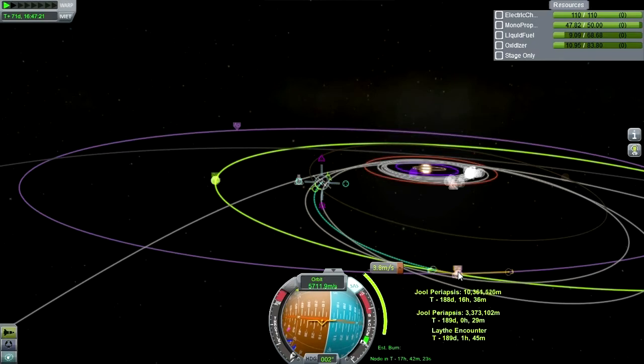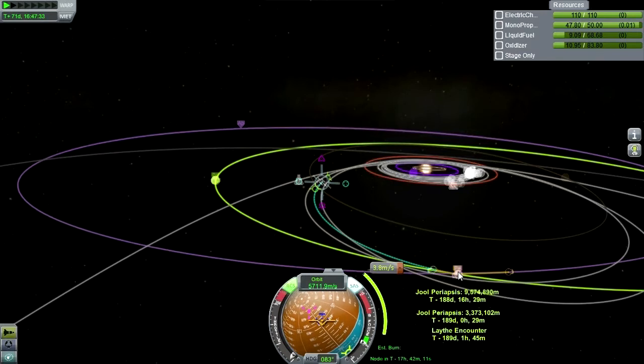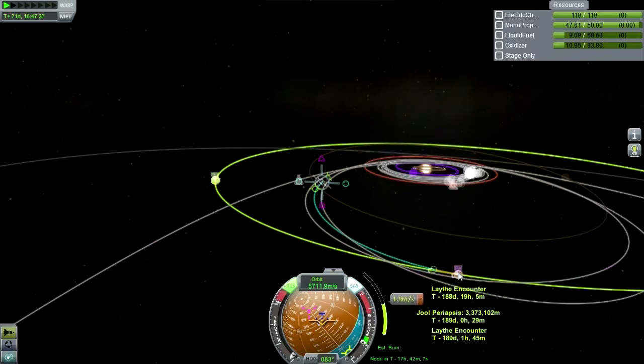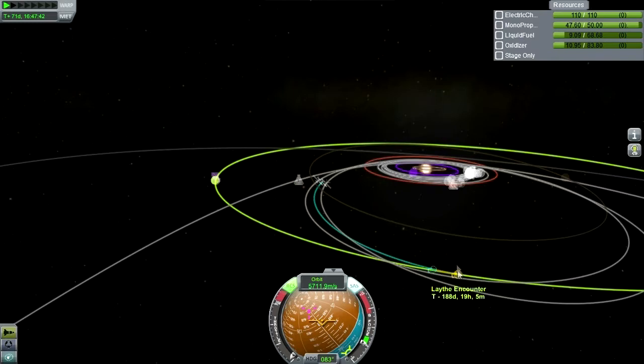There it is again. Let's try this - 3.8 meters per second. Tough to push this tiny little thing around by just that much but definitely calls for RCS. Lathe encounter - we have our Lathe encounter.